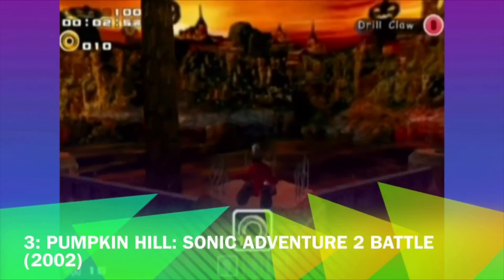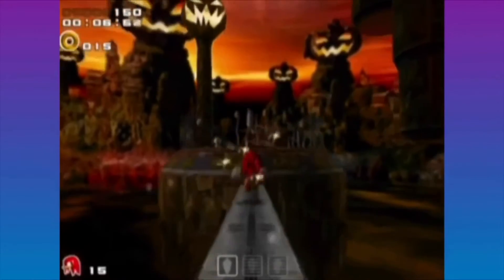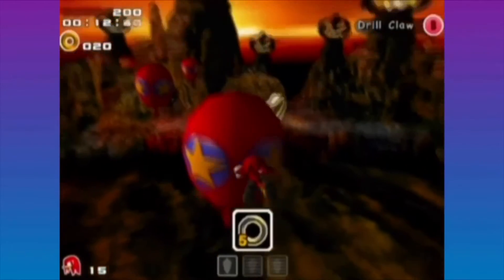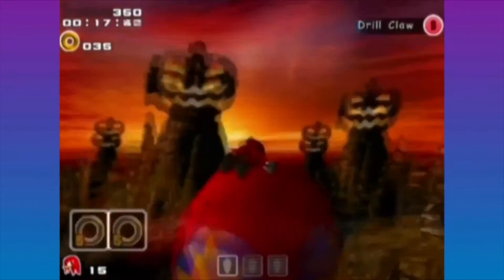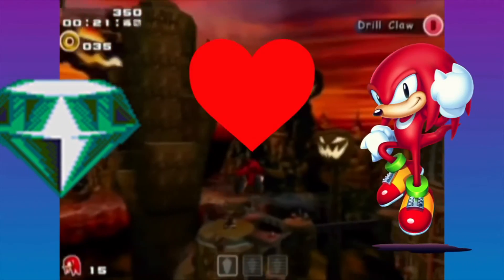Coming in at number 3 we have Pumpkin Hill from Sonic Adventure 2 Battle. In this level you're exploring a pumpkin graveyard-esque kind of area, trying to get 3 pieces of the Master Emerald while playing as Knuckles. Silly Knuckles being in love with the Master Emerald — seriously, he's in love with that thing.